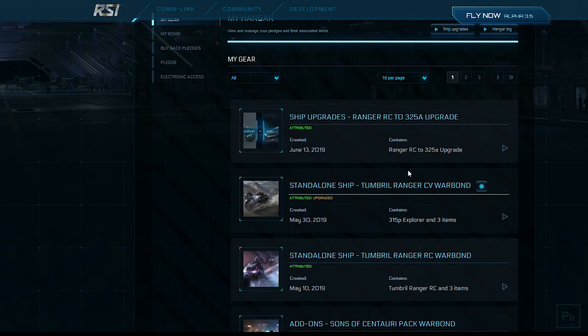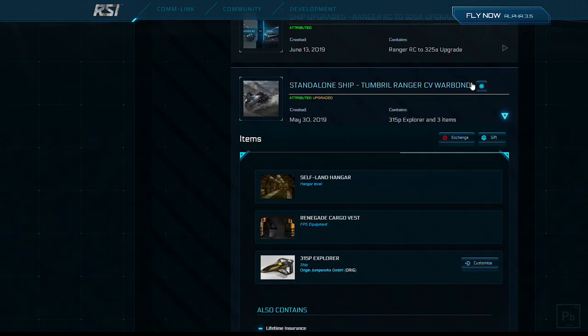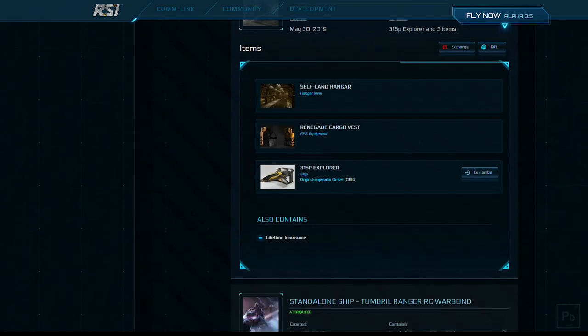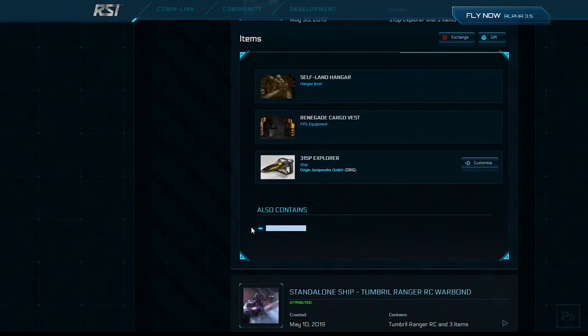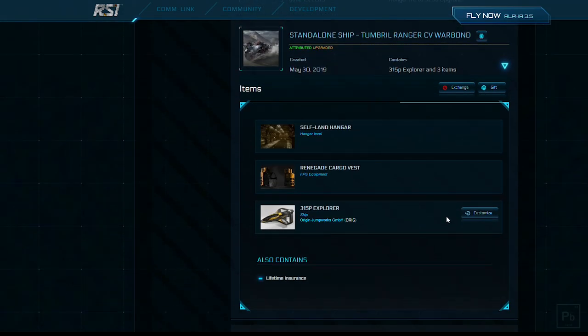It's going to refresh the screen. Now you see here I have a standalone ship Tumbral Ranger CV war bond, but it's upgraded and it contains a 315P. When I open this package, which included lifetime insurance, it now has lifetime insurance on my 315P. So that's all you have to do to use an LTI token — it's that easy.